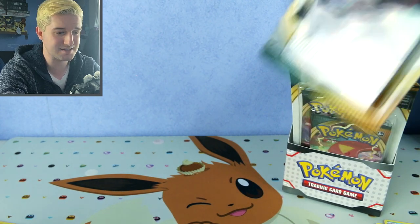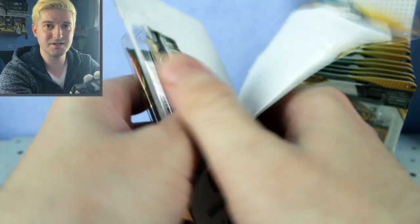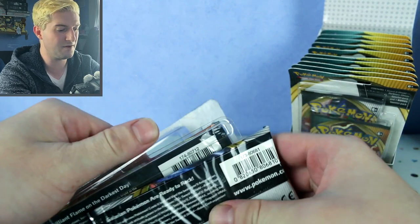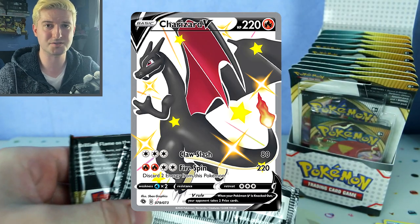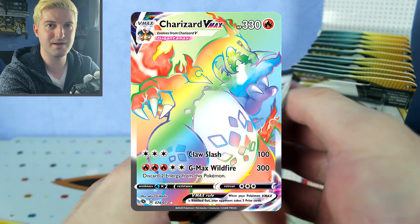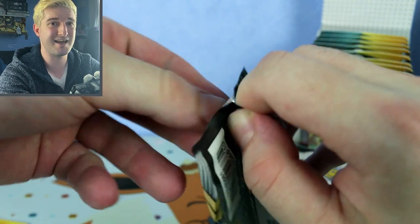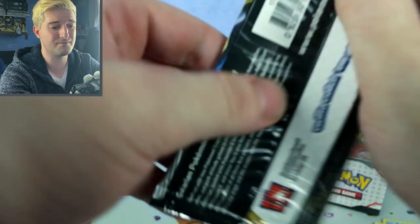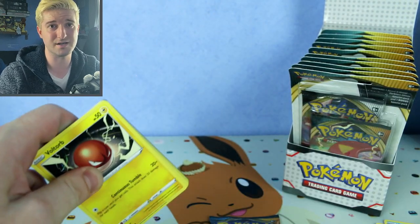We've still got 22 booster packs left. Did you guys see the news about Champion's Path with the two new shiny Charizards? We've got a nice new shiny Charizard in the Elite Trainer Box, and also getting the rainbow Charizard VMAX. I was thinking of doing a video on that — I've got a lot to say. If you want to hear videos of me talking about new products rather than just opening, let me know in the comments below.